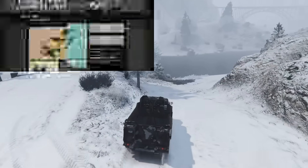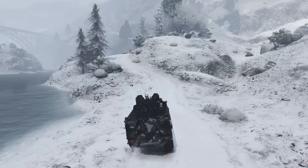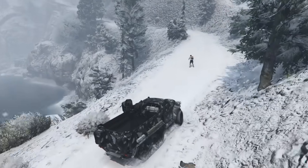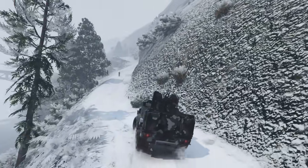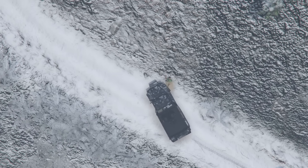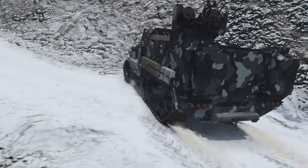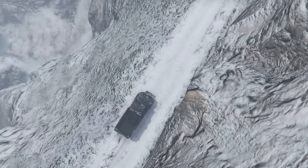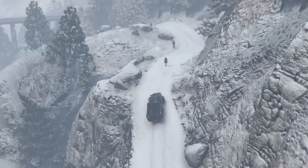At number 6 we have the Bravado Half-track coming in at $1,695,000 with the trade price, or $2,254,350 without it. The Half-track is pretty unique in that it has fully bulletproof windows on the front and you cannot be shot through the back of it at all. The only way you can be shot out of it is through the side windows, so as long as you keep your sides away from attackers you're going to be pretty much invincible to regular small arms fire.